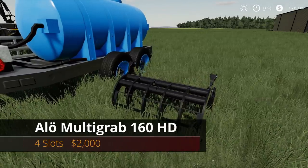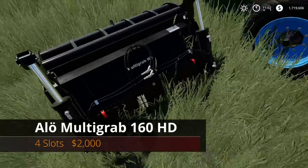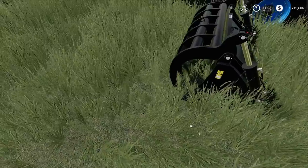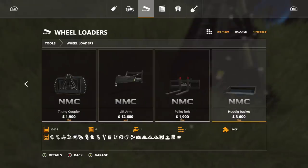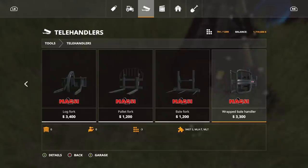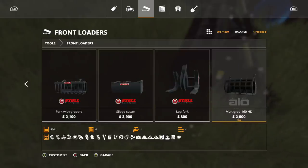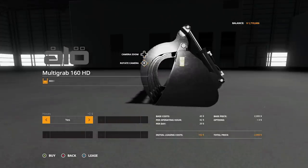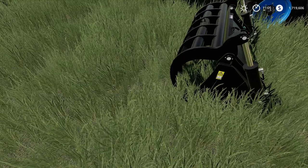The last regular mod today is the Aloe Multi Grab 160 HD — four slots, $2,000. It's a grabber with little hoses in the back. Find it under front loaders. It holds up to 800 and can pick up pretty much anything. The only configuration option is hoses on or off — no price difference for that.